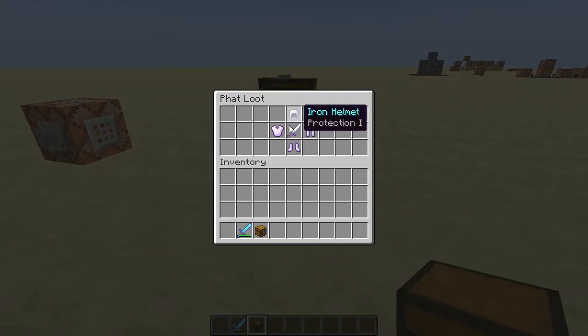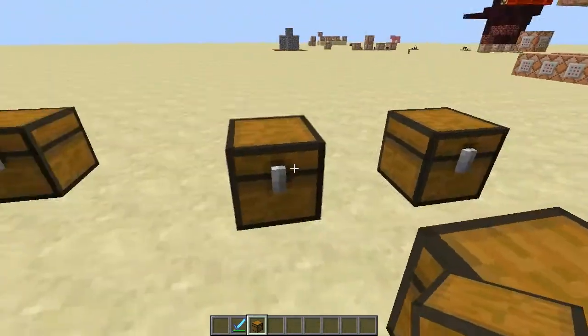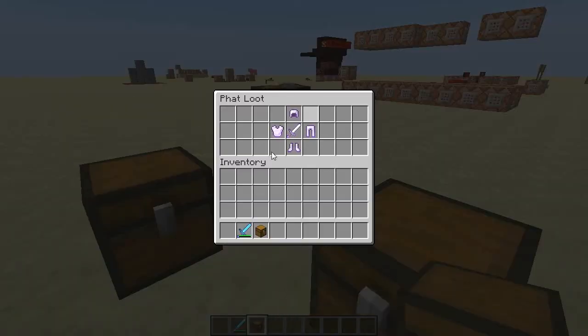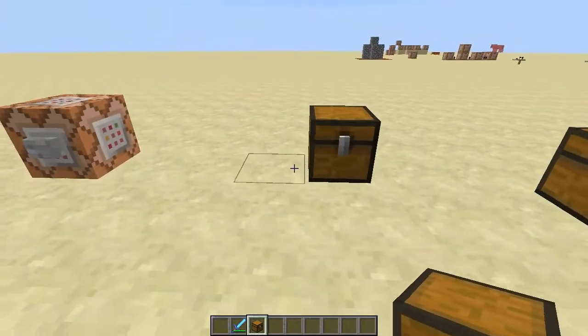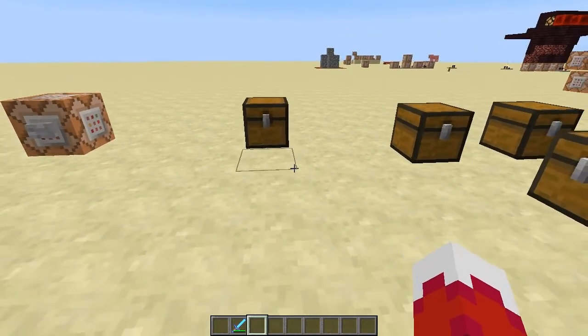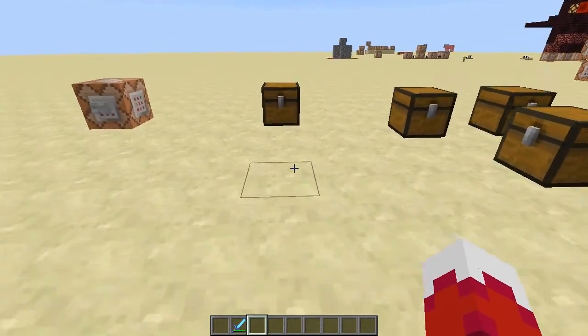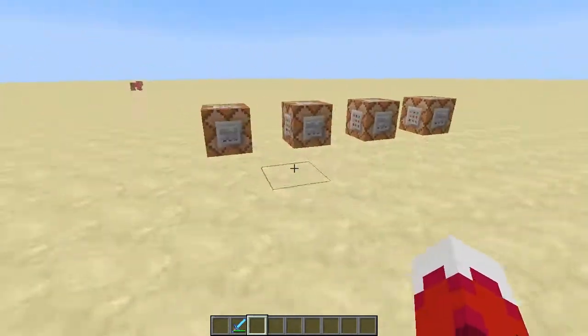So as you can see, we pick-click this chest that has some really nice gear in it, and we can place it and we have all the same gear in each chest. Now we're not specifically limited to just picking it up in our inventory — we can also give mobs these tile entities with NBT data as well.